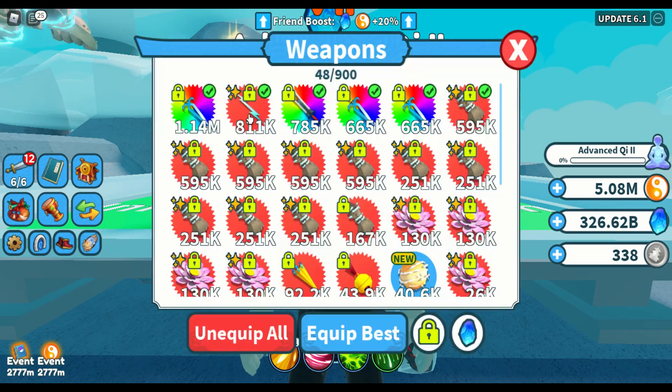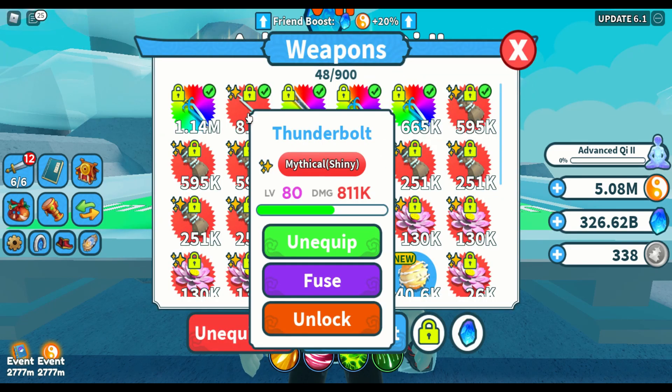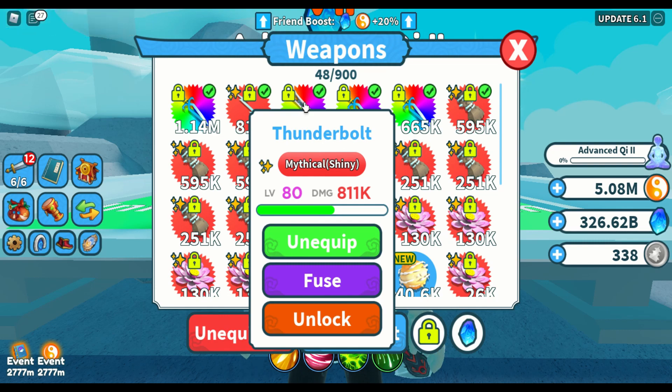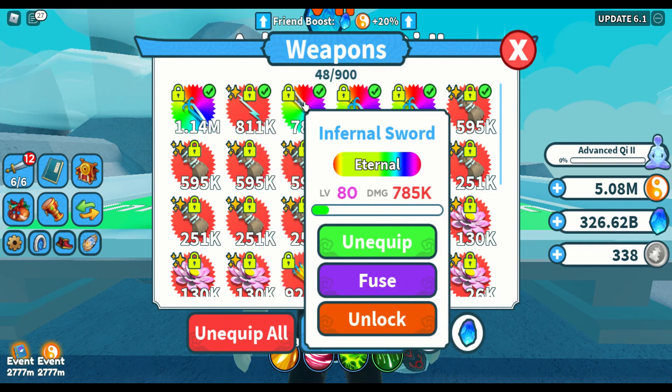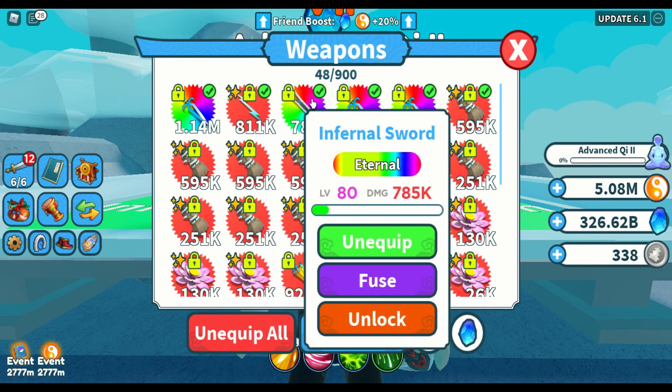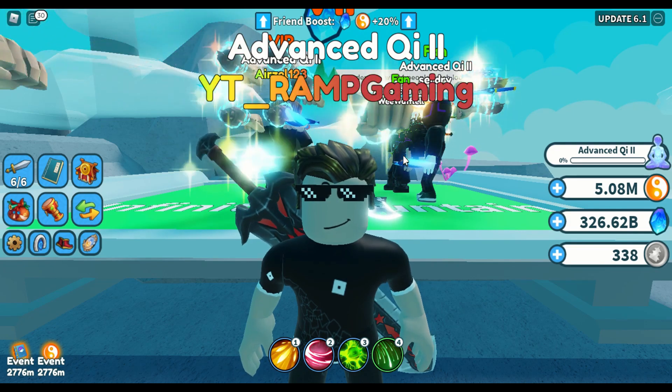By the way, for your information, the mythical Thunderbolt — the shiny or enchanted Thunderbolt — is actually stronger than the eternal weapon Infernal Sword. They are both level 80, but the damage of the Thunderbolt is 811,000 while the eternal Infernal Sword only has 785,000 damage. So a shiny Thunderbolt is more powerful than the Infernal Sword, but an enchanted Infernal Sword would be much more powerful than the Thunderbolt. Just in case you wanted to trade or compare damage.